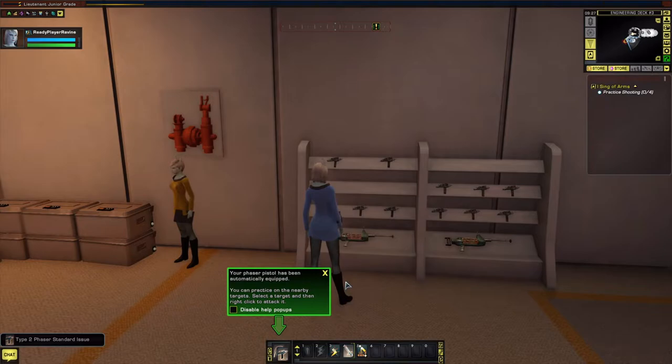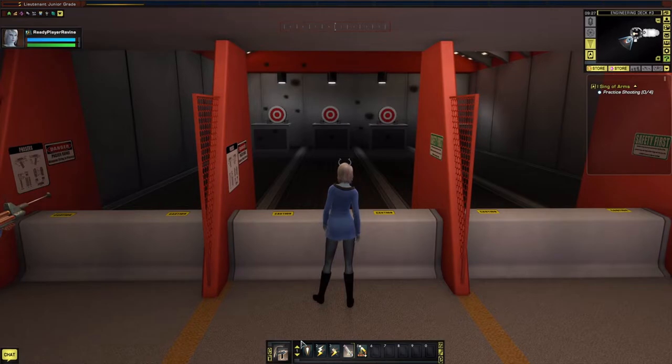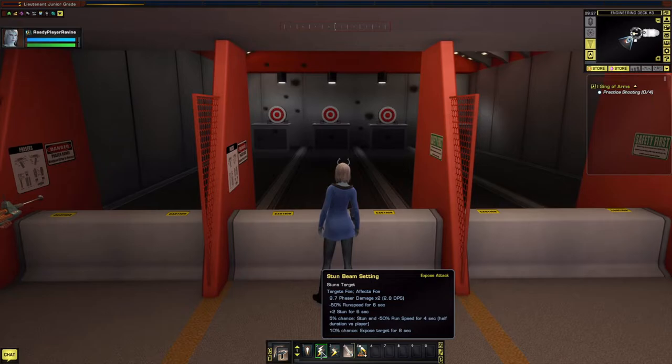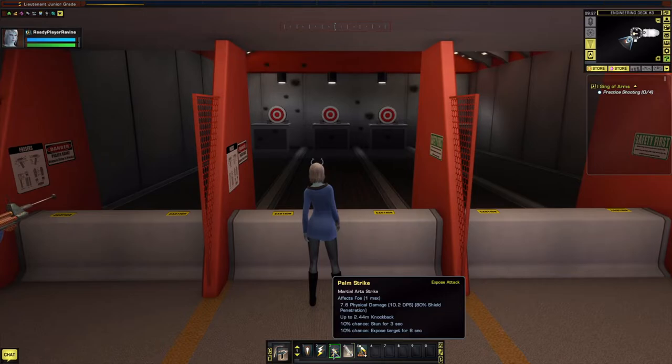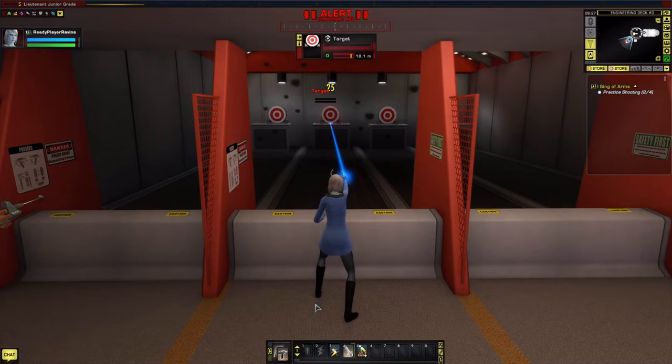The phaser pistol is automatically equipped. You can practice on the nearby target - select a target and right-click to attack. Primary attack is key 1, secondary attack (stun in this case) is key 2, and key 3 is your melee attack. Pressing 1 draws the weapon and fires.